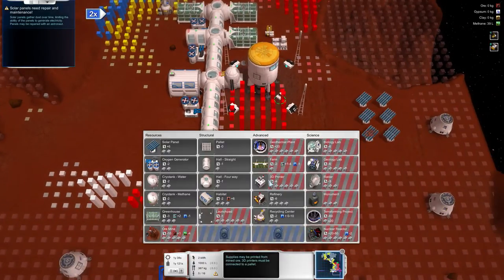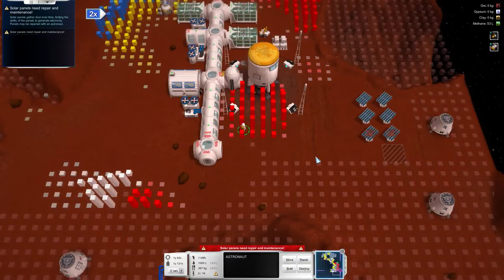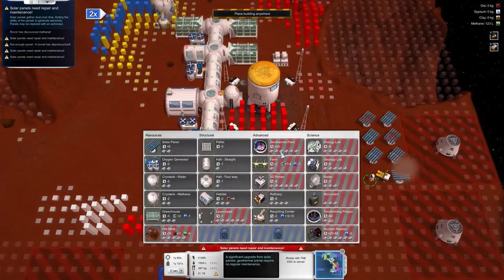We're going to be building another solar panel as well, in the Zarya so we can be operating pretty much. Let's throw one here. The power levels are dropping so we really have to fix that. Let's place that, let's collect dust. Throw one extra because I can. And geothermal generators — I can't build them yet.